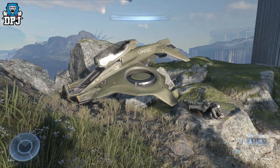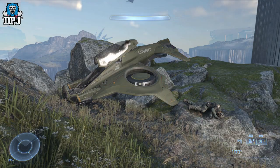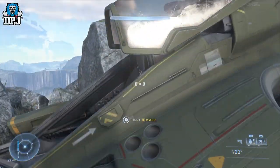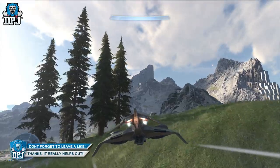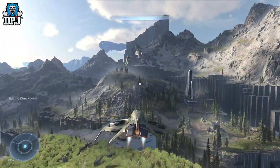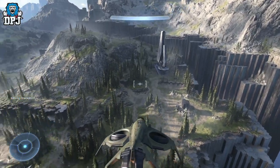Once you have taken the enemies out, simply come to the spot you can see me at on the map, and there we have it — your wasp! You can take it and fly around, go wherever you like. For those who said you can't get one until you unlock it via the valor system, this proves that is incorrect.